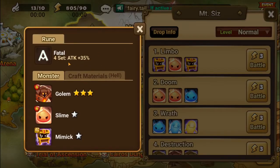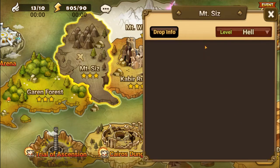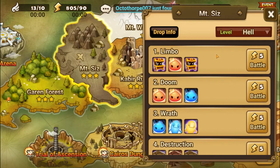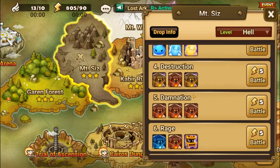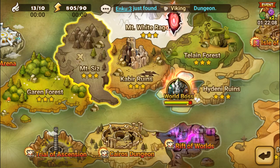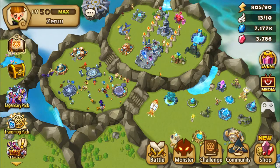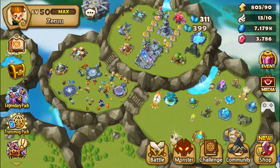They drop from here and as with the other video, you can get only a certain star level from each of the different difficulties. Normal is going to be a one to three star. Hard is going to be a two to four star, and hell mode is going to be a three to five star. Each of the six stages drops the rune in reference to the position on the rune diagram, and stage seven can drop any of the runes with a chance of them being a higher grade.